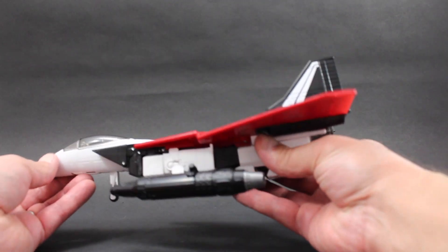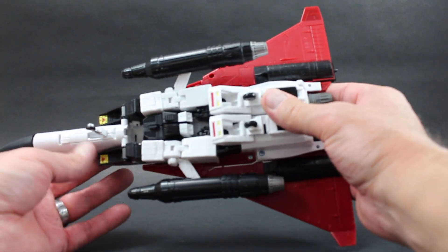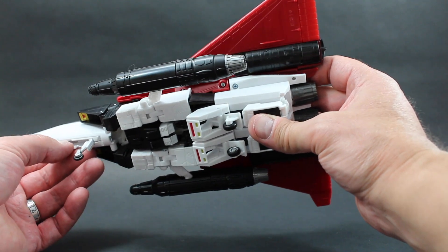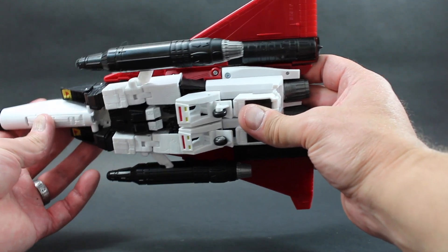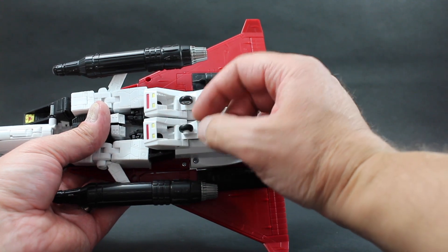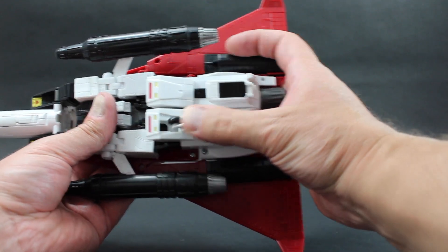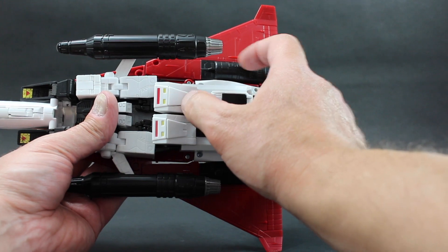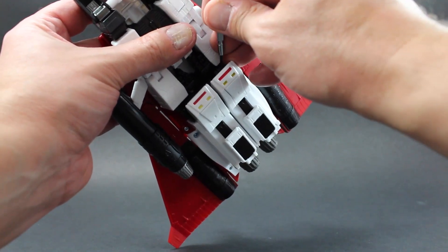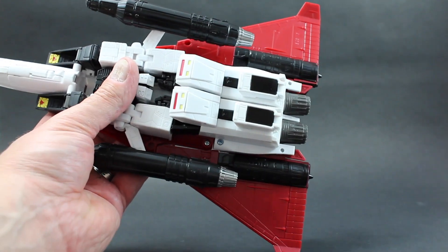Now for transformation, you can see I've already got one of these boosters unpegged here. We're just going to go underneath here. For the landing gear, the front landing gear is the same as it is in the other Seekers — you open this panel, but if you open it too far it will fall off, so just be careful there. Fold that wheel in. For the back wheels, for the other Seekers the wheel folds out this way, but for Ramjet it does fold in this way. To get them back out there's nothing to grab here — I find it easier to grab a tool, putting pressure on the tire itself, and just pushing that out is the best way to get those tires out. We'll fold those up for now.